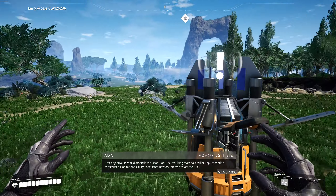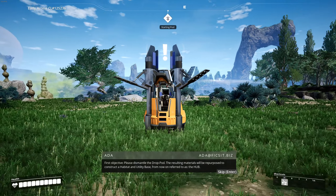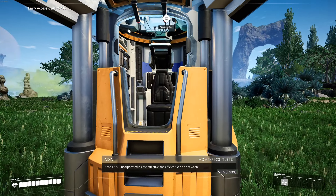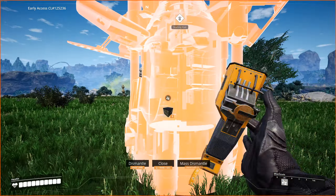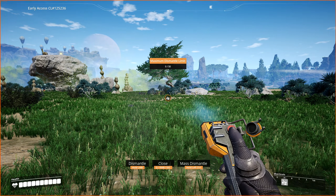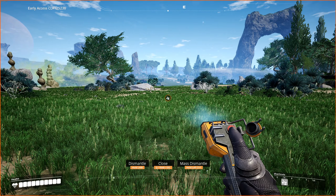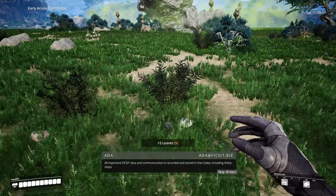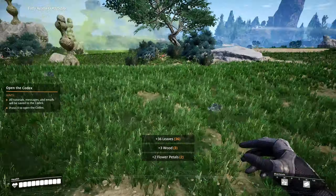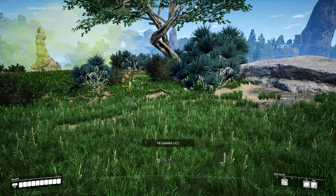First objective: please dismantle the dropod. The resulting materials will be repurposed to construct a habitat and utility base, from now on referred to as the hub. Ficsit Incorporated is cost-effective and efficient - we do not waste. Press F to dismantle, or mass dismantle with Control. All important Ficsit data and communication is recorded and stored in the codex, including these steps. We will need to open the codex and then close it again.